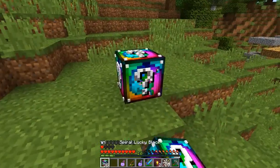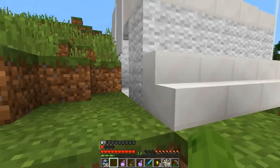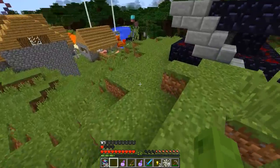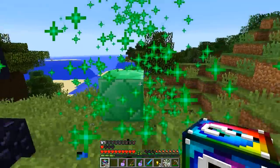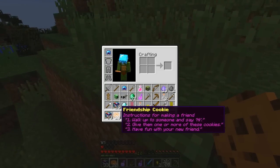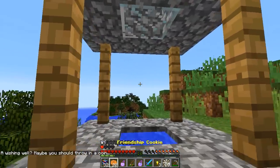Instant tent — that's a nice tent, you got everything you need in there. A lucky wolf — lucky wolves are good. An emerald block. Some cookies — friendship cookies. Instructions: walk up to someone, say hi, give them one or more of these cookies, have fun with your new friend. I don't have any friends here to give them.